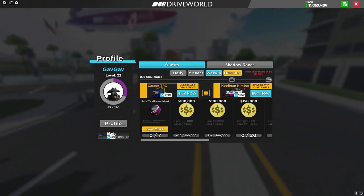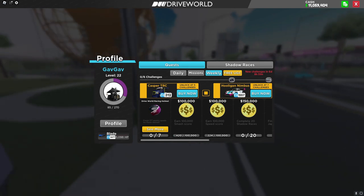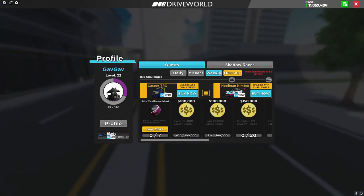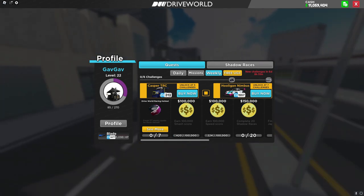Heading into the quest, we have one new car — the Hooligan Nimbus — and we have a UGC item which you can claim once you complete all these quests. This UGC item is only available for around 10,000 players.